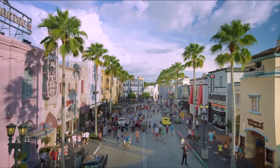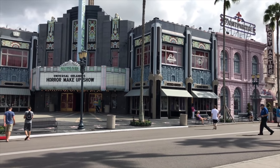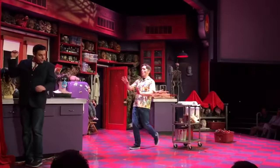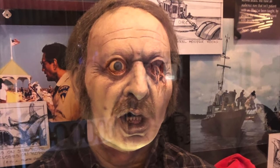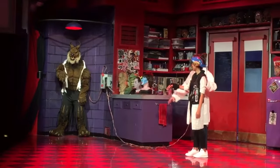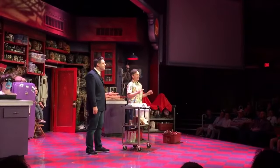We now come to the final area in the park, Hollywood. Starting with Universal's Horror Makeup Show, a live stage show themed as a behind-the-scenes presentation of special effects used in horror films. A pre-show allows guests to walk through and view various set pieces and props from various films, such as the Universal classic monster series and Hellboy 2. This show has some audience participation and can be very funny, as the hosts demonstrate how different effects are used in the movies. This show is very easy to miss, but I highly recommend you check it out.